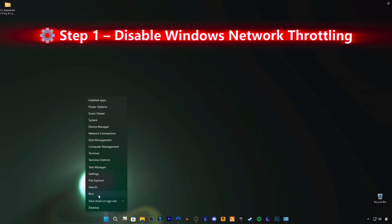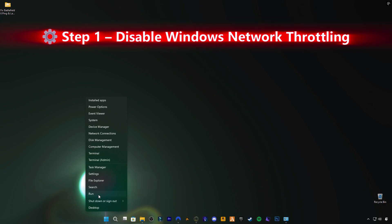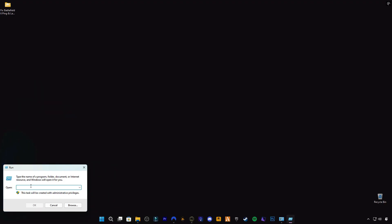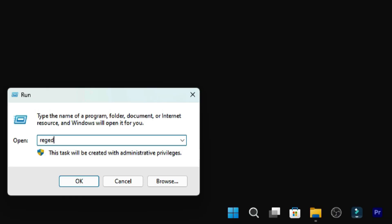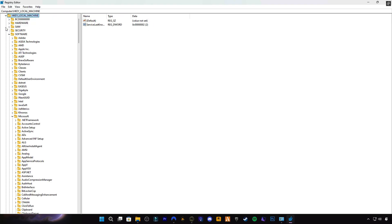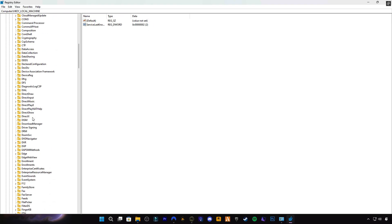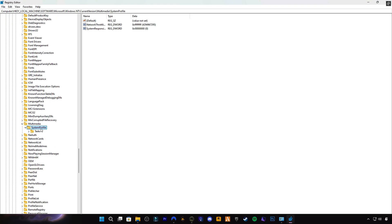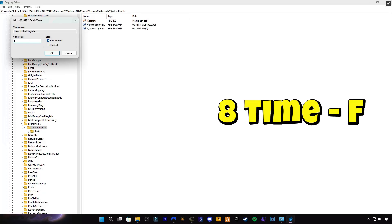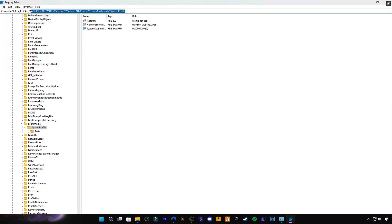Step 1: Disable Windows Network Throttling. Windows has a built-in bandwidth limiter that balances network usage between background apps and foreground programs, but for gaming it actually slows your data transfer. To fix it, press Windows + R, type regedit, and hit Enter. Navigate to HKEY_LOCAL_MACHINE, double-click Network Throttling Index, and set the value to ffffffff. Restart your PC after all steps. This completely removes the Windows bandwidth limit, letting Battlefield 6 use your full internet speed for smoother gameplay.